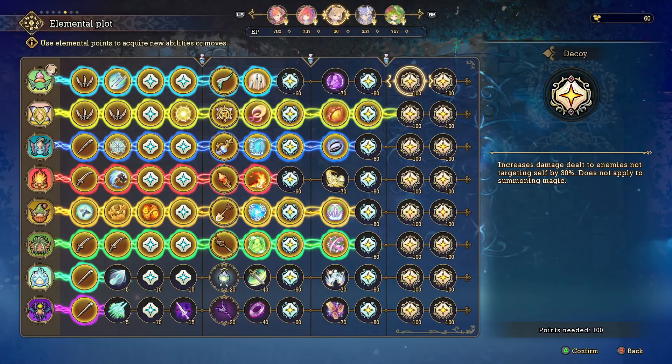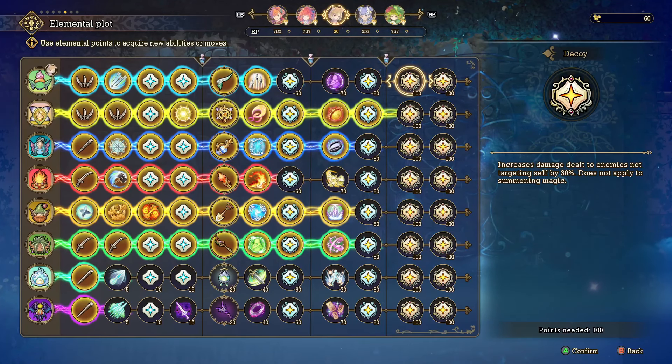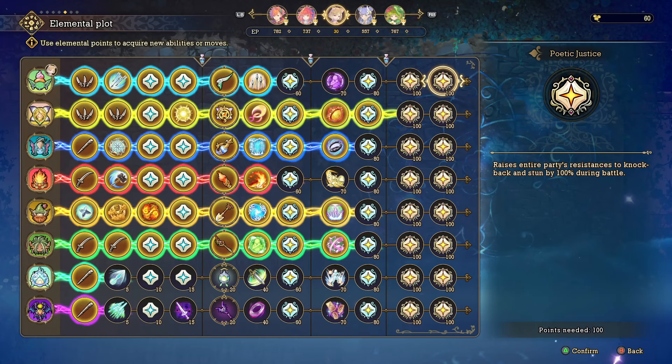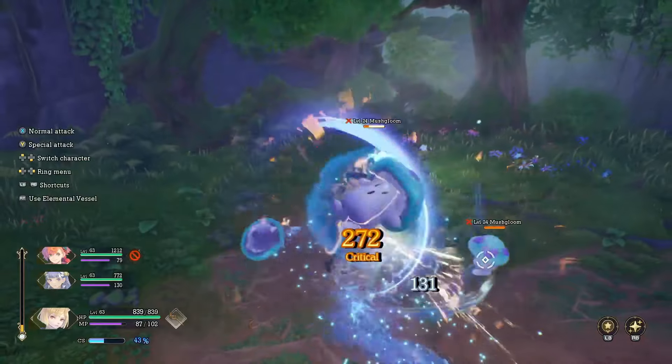Once you beat the game and unlock these last abilities, you can get Decoy, which increases damage dealt to enemies that are not targeting Morley by 30% — this does not apply to summoning magic. Then you have Poetic Justice, which raises the entire party's resistances to knockback and stun by 100% during battle, which is pretty good.